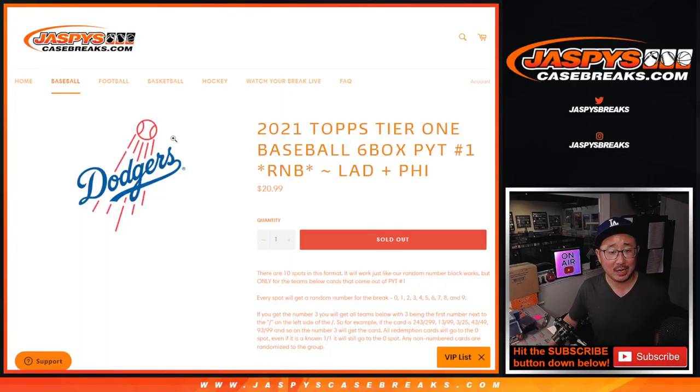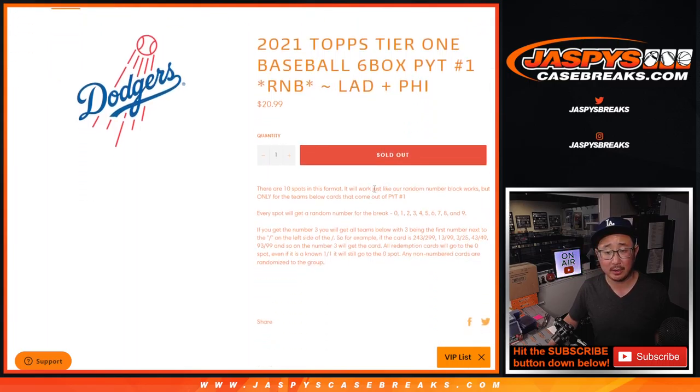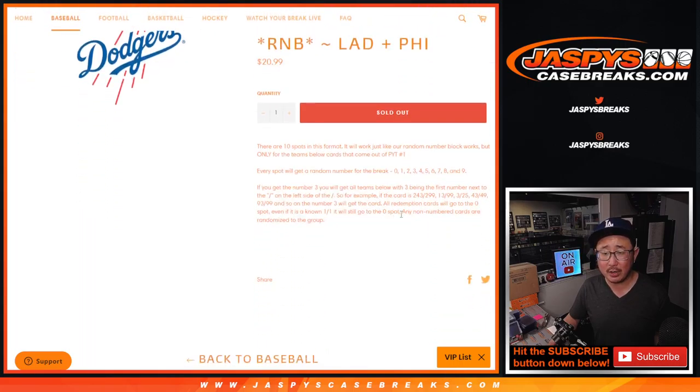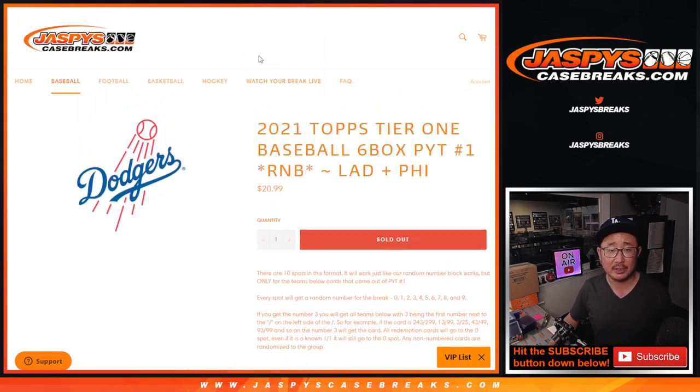Hi everyone, Joe for JazzBeatsCaseRays.com doing a quick little random number block randomizer for those two teams right here. I think this fills up tier one baseball — all the cards are numbered, so I don't think we're going to run into that situation. The standard zero gets any and all redemptions, including one-of-one redemptions — that rule still applies.